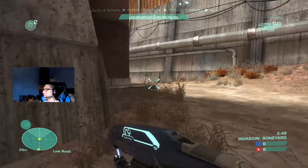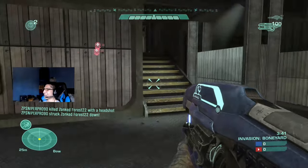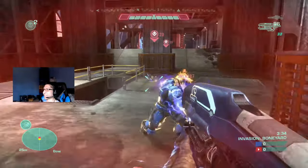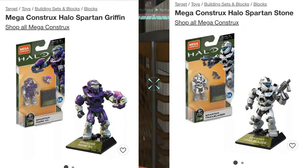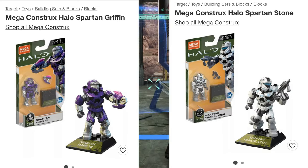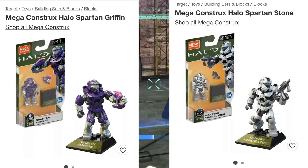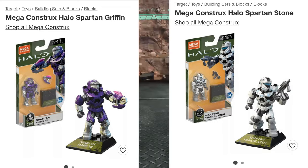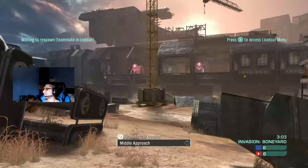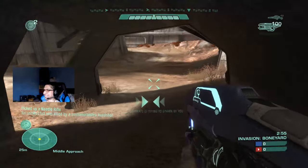There are also a couple more details: apparently a couple of actors - I think they're both mocap voice actors - are involved with new characters. A new character, Spartan Griffin, is working alongside Master Chief, and the actor reportedly said the game will be released in November or something. There's also another character named Spartan Stone. Spartan Griffin is the purple Spartan on the left, whereas Spartan Stone is the white Spartan on the right. So we have two more confirmed characters in Halo Infinite, who we'll probably be interacting with in the campaign.